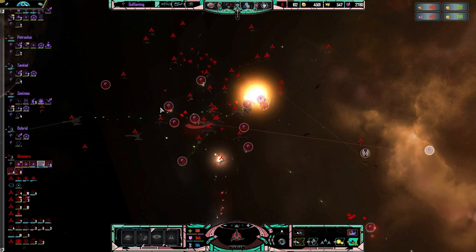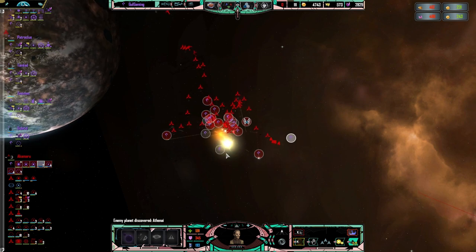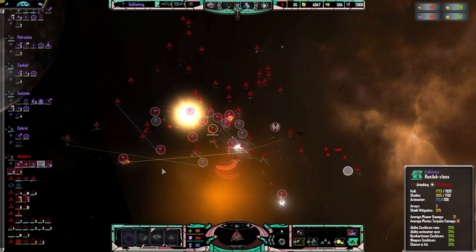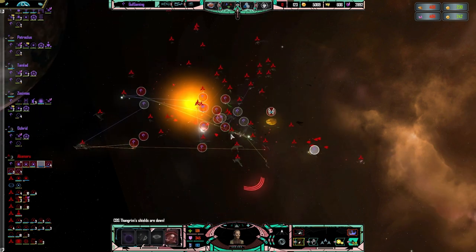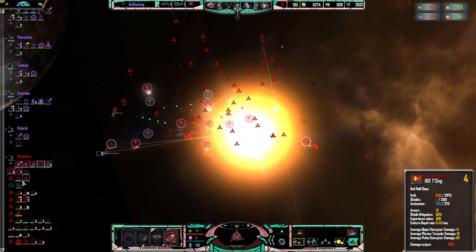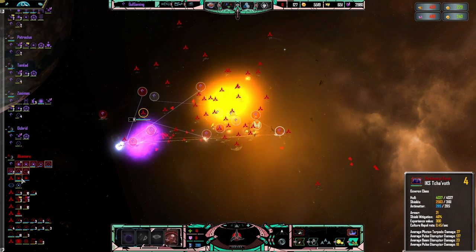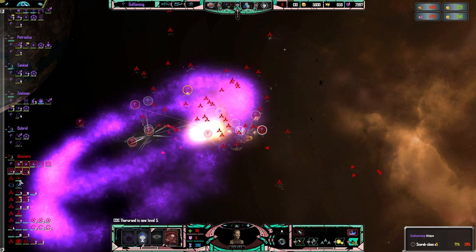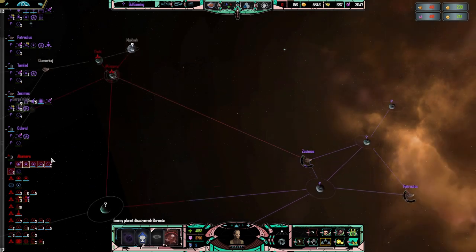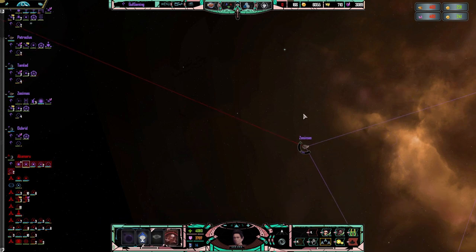Let's see what else we can do. Let's take that Ravager down. It appears that Goldukat has lost his shields. Time to destroy that Corral. Boom, there she goes. I think it's time to retreat from that fight now. Let's get back to Zozimus. Victory is at hand. But not quickly.